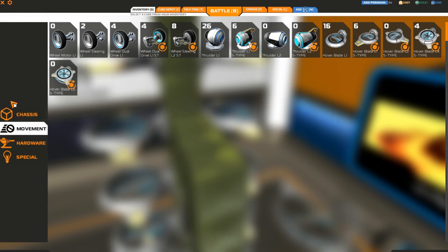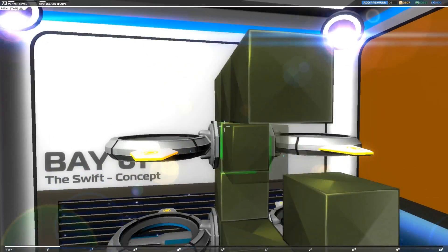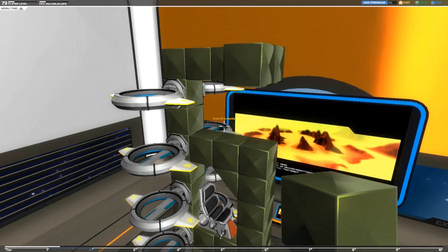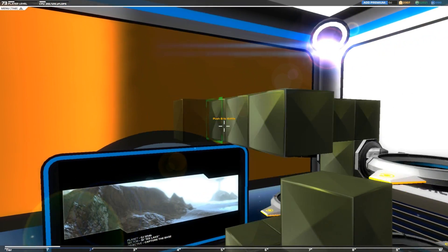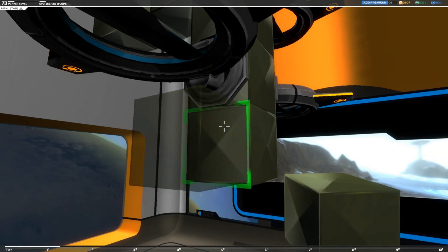But now we need to actually add in some steering. So let's drop this down here. There need to be two sets of steering thrusters on this design for it to actually turn. So we're going to put the forward thrusters about here, and the rear thrusters need to be behind the pilot's seat up here.